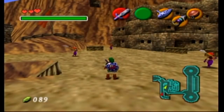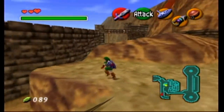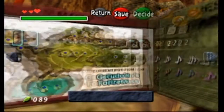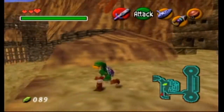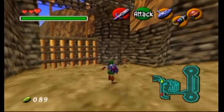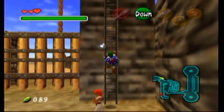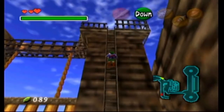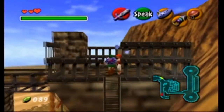Welcome back. Last part we got the Gerudo card. Now we're going to this giant gate and we're going to have to climb this incredibly large ladder in order to open it, because they don't have electronics opening these things. They don't have electricity in Hyrule.